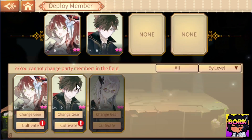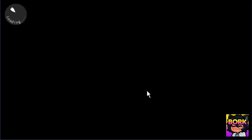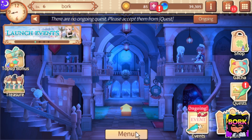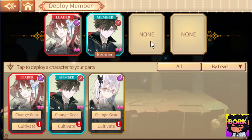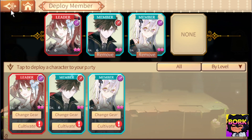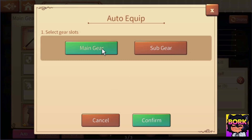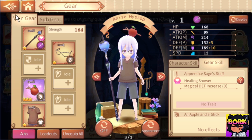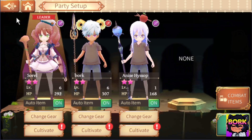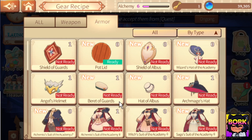Now we can essentially add her to your party. If you go here into party you can put her there — you cannot change party members in the field, so let's go back into the academy. What's really important is you go into the academy in order to heal yourself. Never go into the inns because some of them actually charge you money to heal up your characters, so just go back to the academy. There we go — we have Anis within our party. We can go ahead and gear her up, change her gear, and auto-load some stuff for her.